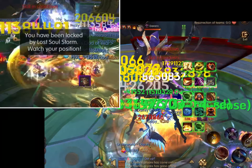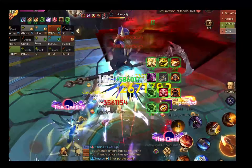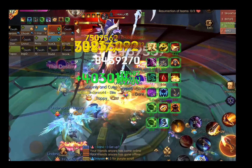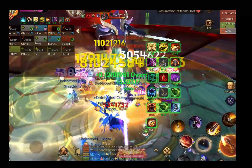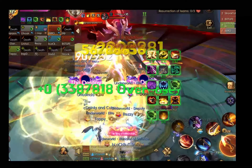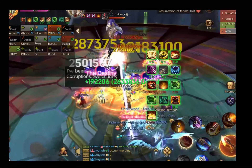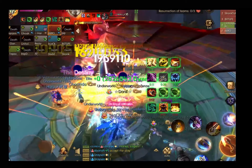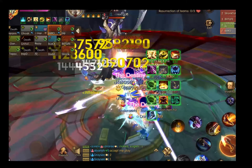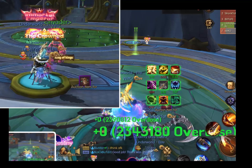Now we go back in and continue to DPS the boss. The tanks are going to be dropping a lot more yellow sections, so be careful where you're placing them as the off tank. Watch those soul storm sections when you're locked and try to overlap the drops as much as you can, because if you're not careful the red area will fill up. Just continue to DPS the boss — if you do not kill the boss fast enough, I'm guessing the yellow will continue to drop until the whole room is filled with red.